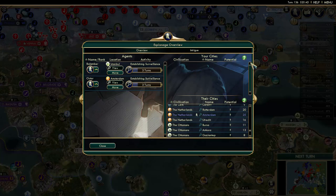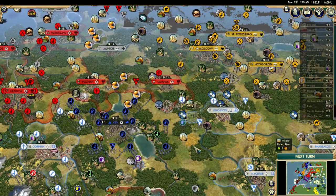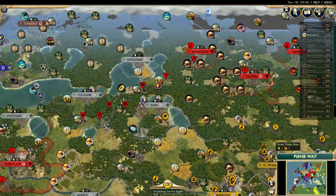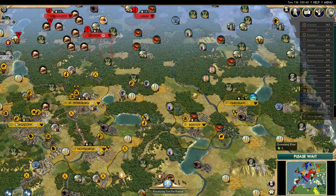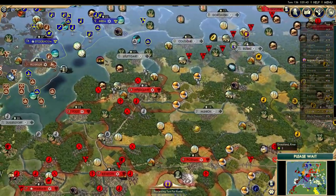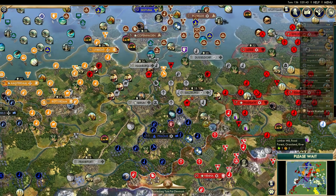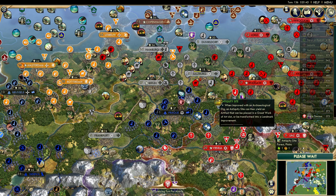We just sent the spies over there, so it's going to take them a while to establish surveillance. Let me look around the map a little bit longer to see some more aluminum - I just don't think we're going to see much more. Russia has plenty of coal, but again a lack of oil. There are some civs that have some oil but not that much. Let's talk about the implications of Germany dropping and stealing away Salzburg from Vienna.